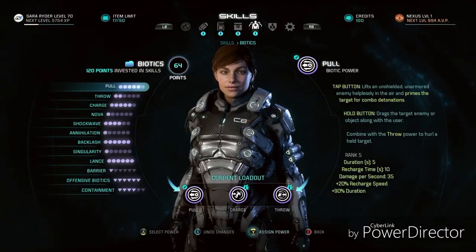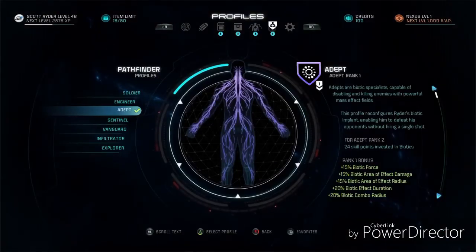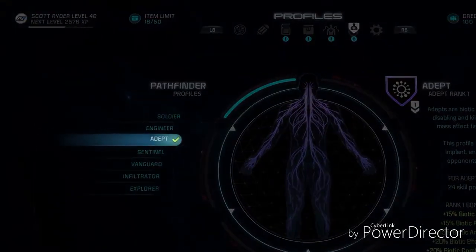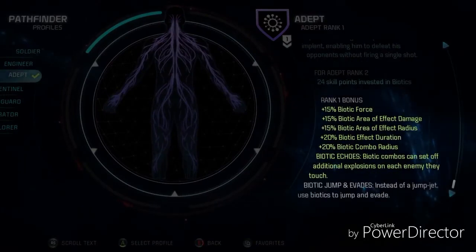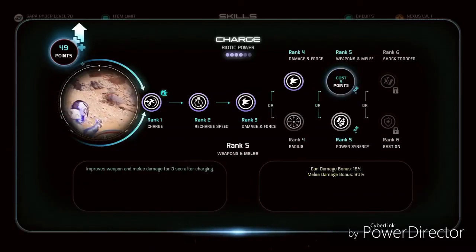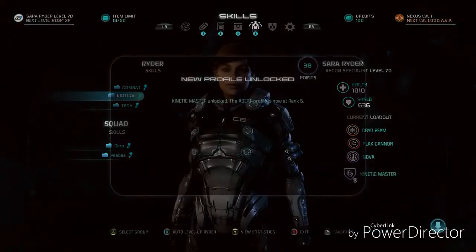The Adept profile is perfect for players who want to specialize in Biotics. As you choose more Biotic skills, the Adept profile will give you bonuses to suit your play style — choosing Adept gives bonuses to duration and damage of your Biotics. The more you invest in those skills, the higher level profiles you can unlock.